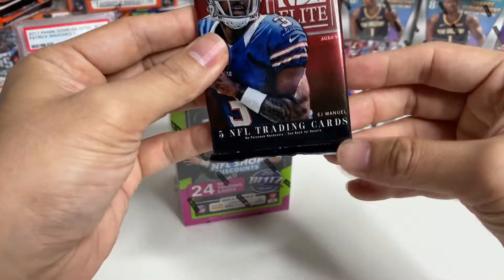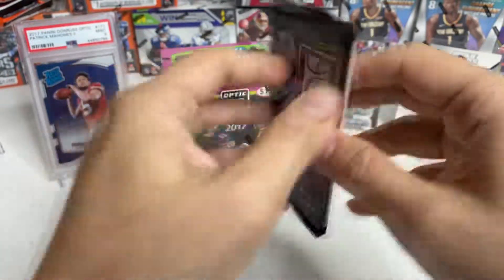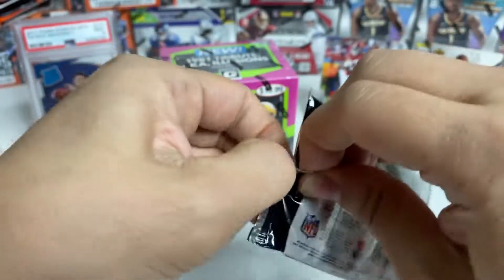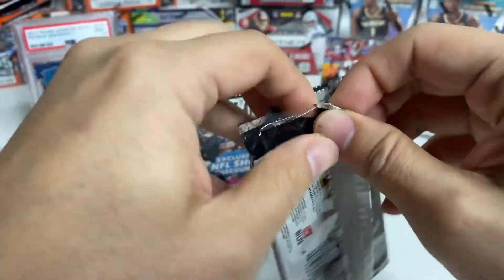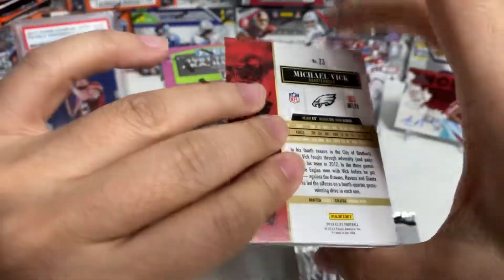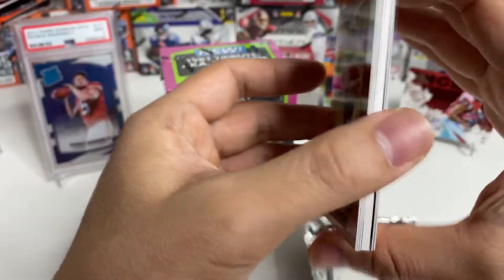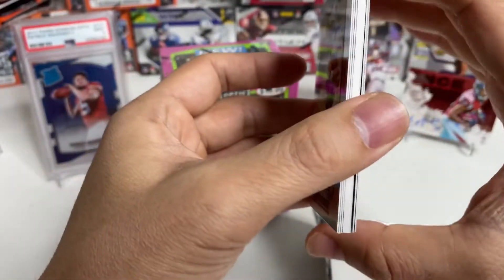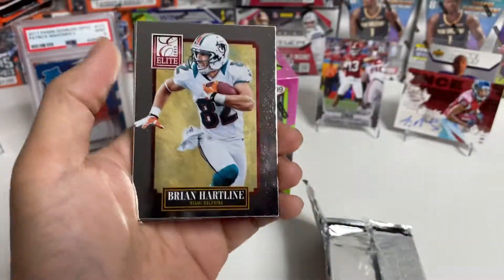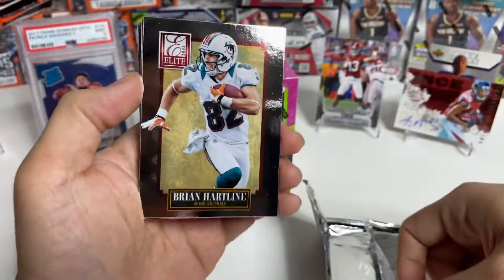On to the last pack: five trading cards, 2013 Elite — throwing it way back. Let's see if we can pull anything. There's a Mike Vick in the back. We have a thick one — could be a hit — but that's a spacer since I can see all five cards. Not going to get trolled this time. It's a Brian Hartline. Very shiny cards here.